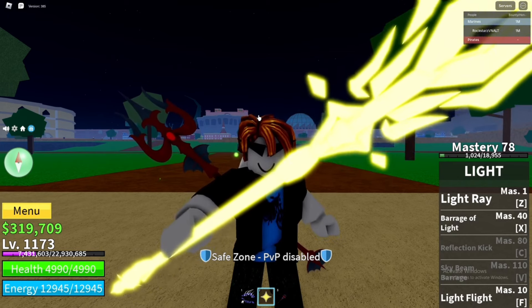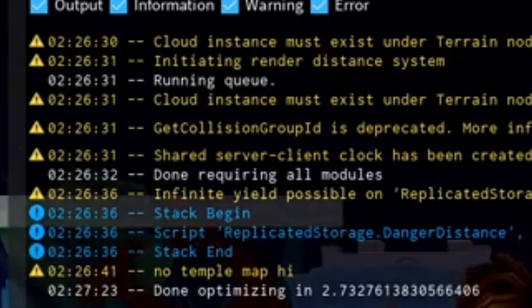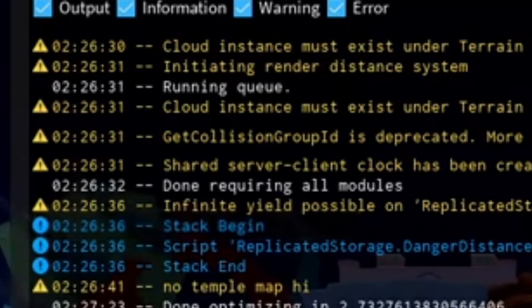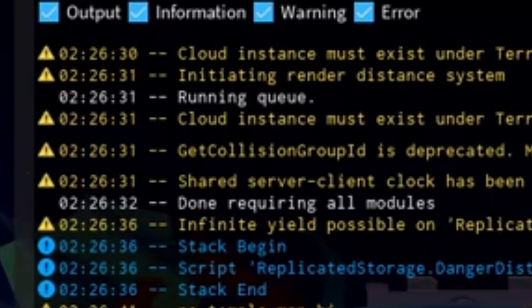I only know one method to find out what time the server started, and it's on PC. On PC, press F9 (Fn + F9 are the key binds). You'll see a little script, and if you check the 'running queue' entry, that time shown is the specific time when the server started. From there, just wait one hour from that time and you'll know when the fruit drops. I like to set a timer on my phone - one hour for weekdays, 45 minutes for weekends.